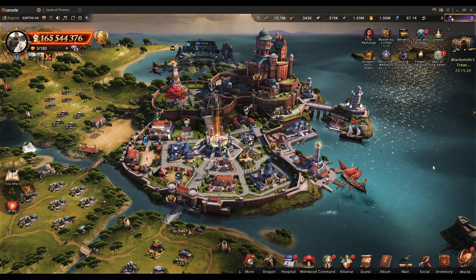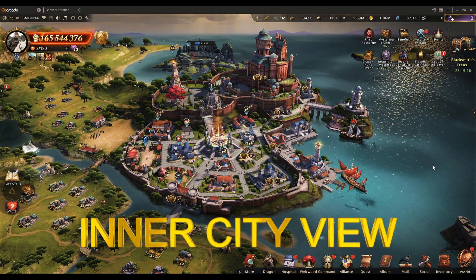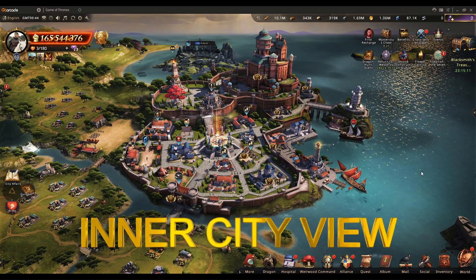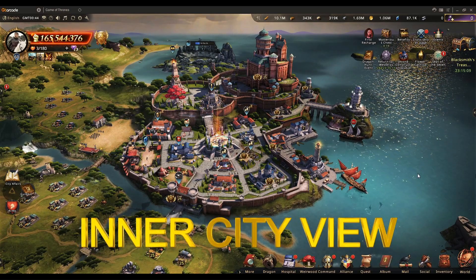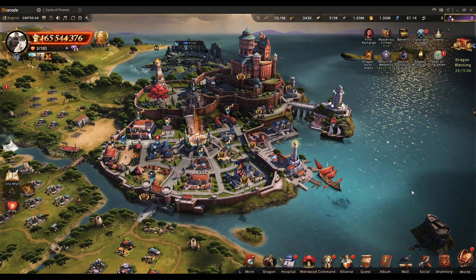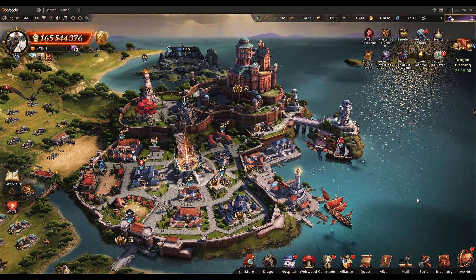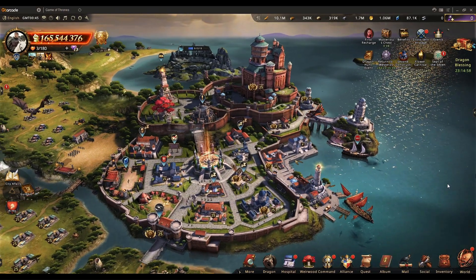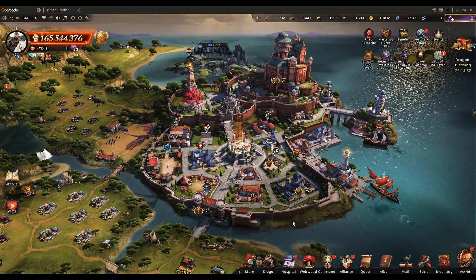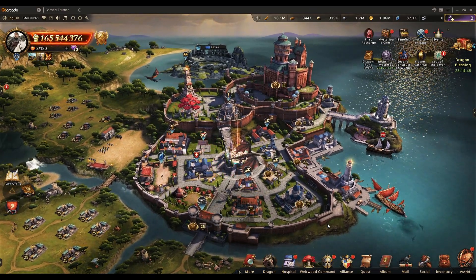Welcome to part 2 of our guide on inner city view. In the first part we saw different menus and icons on the home screen. In this video we are going to explore all the buildings — we looked at the castle in the first video but skipped all the other buildings. There are many important buildings in the city; in fact all buildings are equally important and have their own significant role.